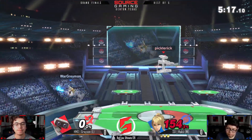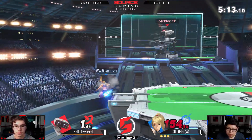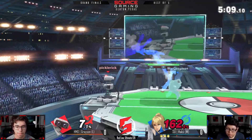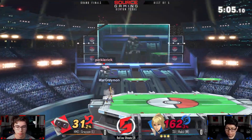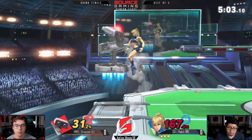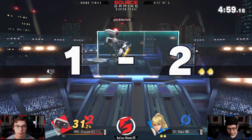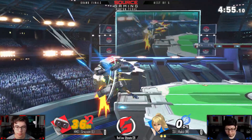Hockey running away with that stock at 154% on his first stock. What are you doing down there — he's flipping around like a little acrobat. Up-tilt, and that might be a suplex — gonna take it. ZSS is still pretty light; those stocks might drop pretty early with kill power like that.